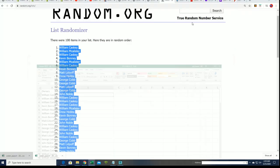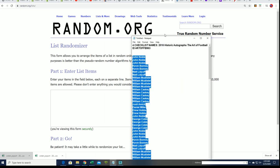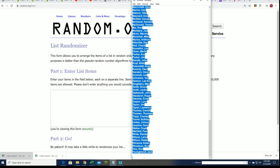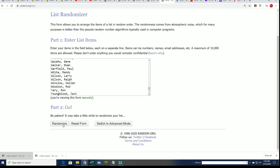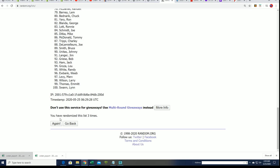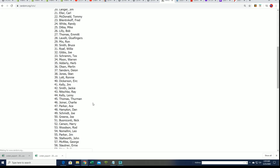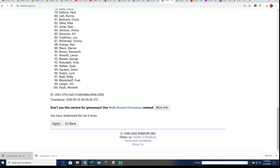Next up, here's our checklist — random, seven times through. Lucky number seven.